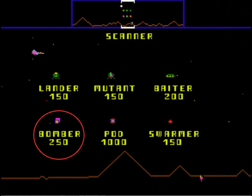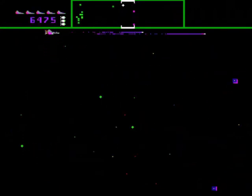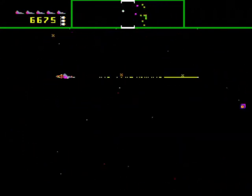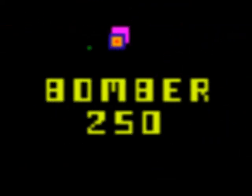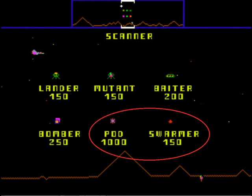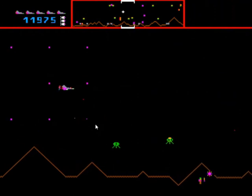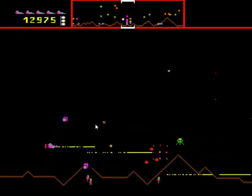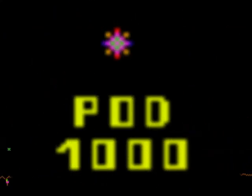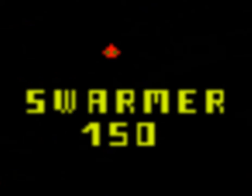The next enemy are bombers. Bombers are blue and purple cube-shaped enemies that fly through the playfield and leave mines that will destroy your ship and block your shots. You will receive 250 points for every bomber you destroy. The next two enemies are combined. Pods are purple star-shaped enemies that when destroyed will release eight red swarmers that will immediately lock onto your ship and try to fly into it to destroy it. You receive 1000 points for every pod destroyed and 150 points for every swarmer destroyed.